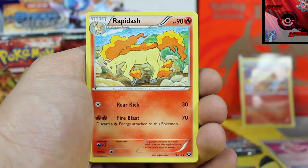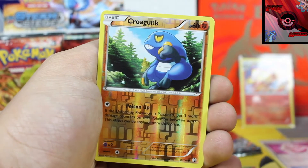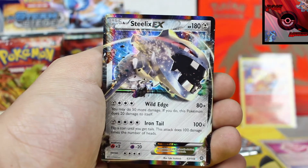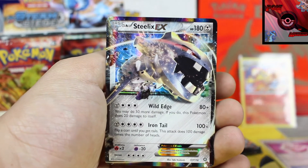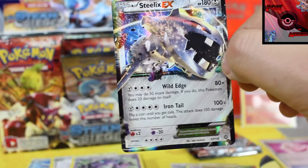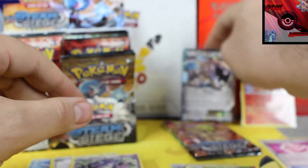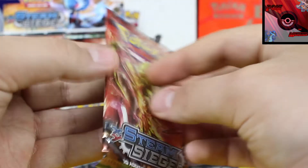Next pack: we got a Nuzleaf, Rapidash, and a Croagunk Reverse Holographic. And our next rare card is a Steelix EX — that is an awesome card. I always loved Steelix. I remember him from the original days when it was still just Onix, and then Onix evolved into Steelix. Very cool setup — he was actually one of my favorites because he looked really badass.